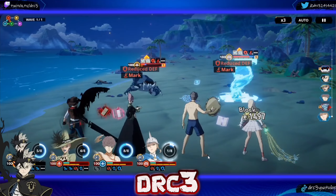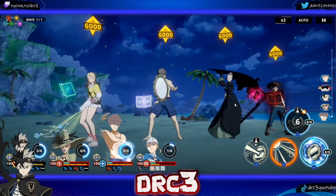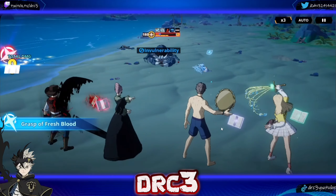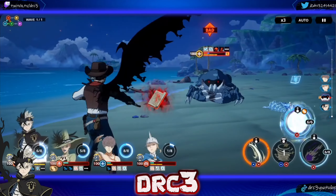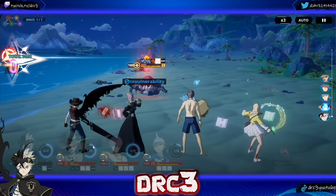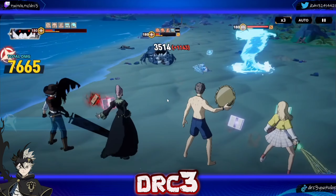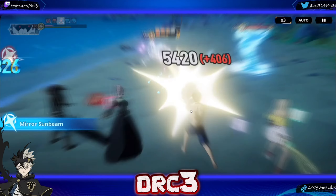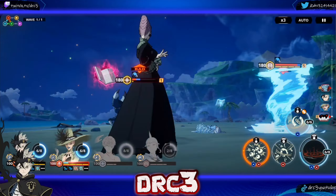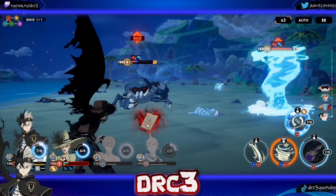Counter-attack — luckily his damage hasn't been increased since that buff was gone. He is in anti-magic so we need to use skill one here. There we go — now that we used skill one, we'll be able to use skill two later on. He should still be in anti-magic this upcoming turn — maybe not. They finally died.